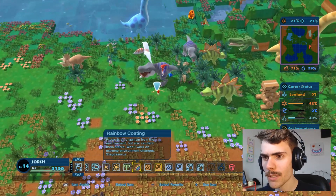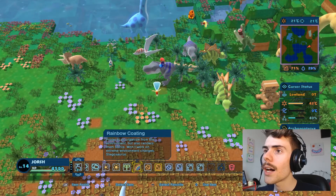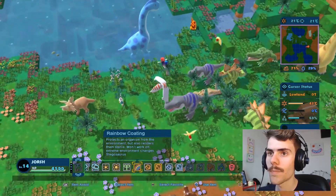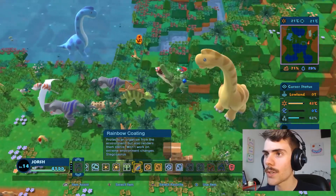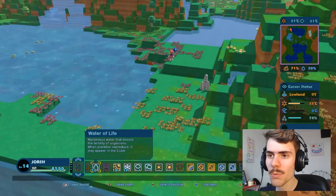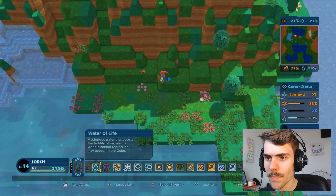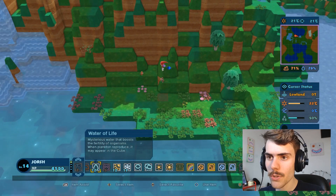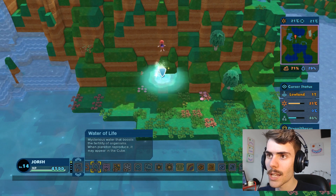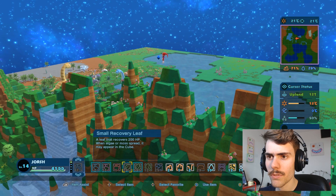The name under the rainbow coating keeps changing, so I'm guessing it only works on one thing. What dinosaur do we want to make sure doesn't die? I'm gonna go with the Joshisaurus — the Brachiosaurus. Oh maybe it's the water of life — mysterious water that boosts the fertility of organisms. When plankton reproduce it may appear in the cube. Let's use it on you, and on you because why not. Seed of evolution fruit — mysterious seed connected to the birth of...